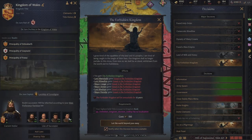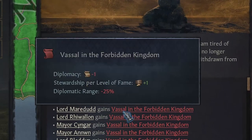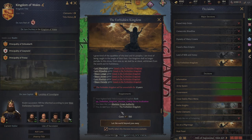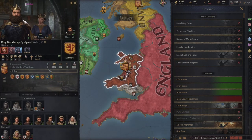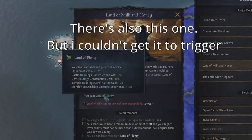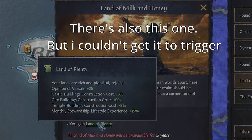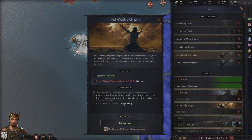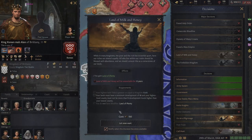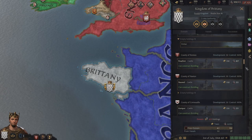The next decision is the way more major one — The Forbidden Kingdom. It gives you a modifier with a minus 2 diplomacy and a really painful minus 75% diplomatic range. But the plus 1 stewardship per level of fame and the plus 3 domain limit will really come in clutch to further increase your income and hold as much land as possible, which is truly essential to this playstyle. Each of your vassals will also get a similar but less dramatic effect: minus 1 diplomacy, minus 25% diplomatic range, and plus 1 stewardship per level of fame, helping all your vassals generate more income — which means more income going straight to you.